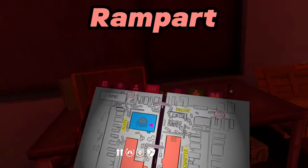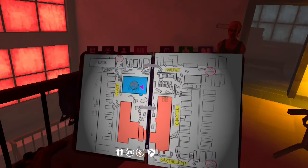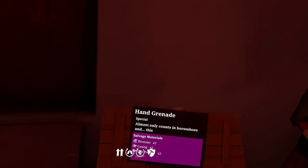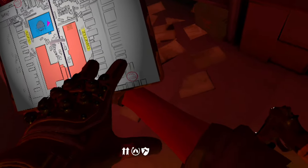The Rampart foothold is gonna be on the second floor of the gym and it'll be right here on the map. At this foothold you can find plenty of grenade launcher shells, which you can't find anywhere else, so that makes this foothold already really good. You'll also be able to find about seven grenades here every day. You might have to kill some Reclaimed on your way here if you spawn at this skiff.